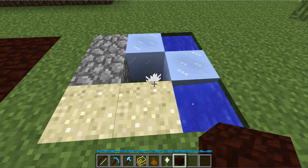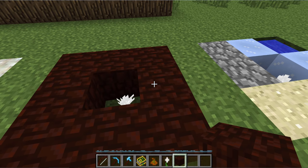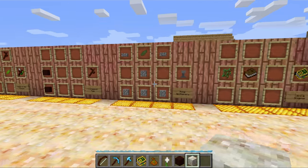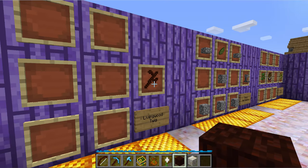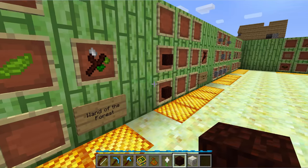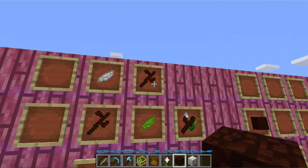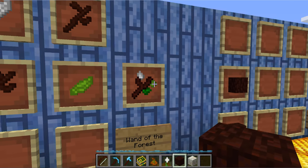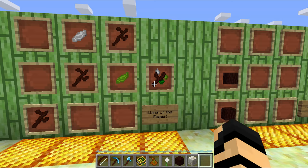You can see that the items turned into packed ice, sand, cobblestone, etc. Now, two living wood in a crafting grid will give you a living wood twig. By itself, it's fairly useless. When you combine three living wood twigs — therefore you need six living wood logs — plus two petals of any color you like, it will end up putting them on your wand. So you can stylize this to yourself as you like, and it will end up making you a wand of the forest.